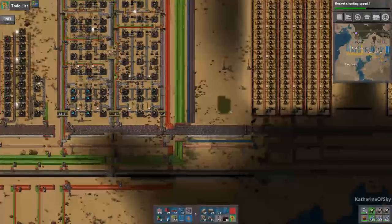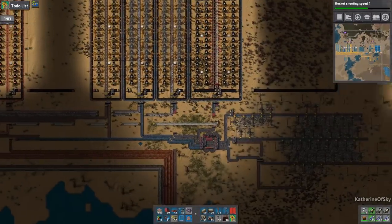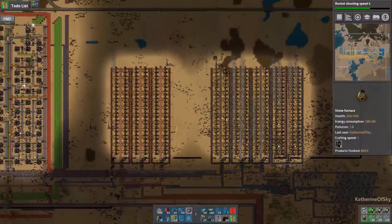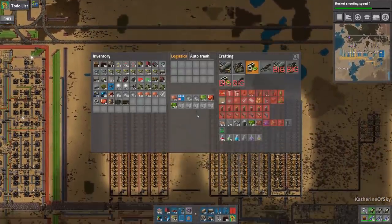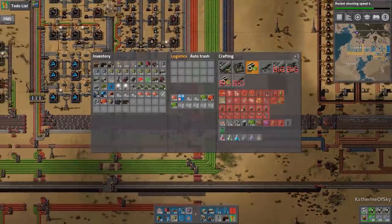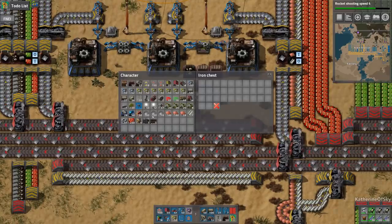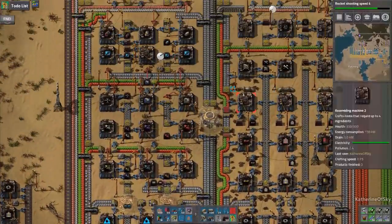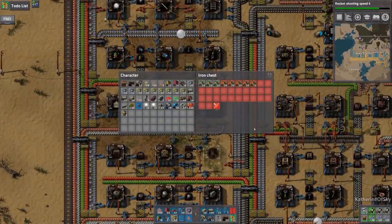Iron is looking pretty bad. My goal here is to get rid of these altogether because I want to save this iron patch specifically only for concrete. I don't really want to import iron ore until we absolutely have to. So getting iron in would be pretty good — pretty amazing, helpful, all those lovely things.